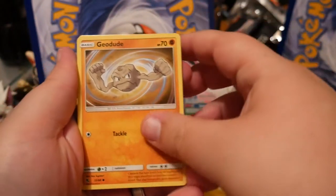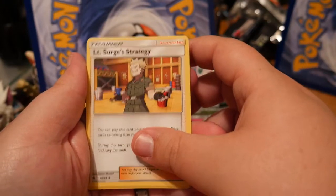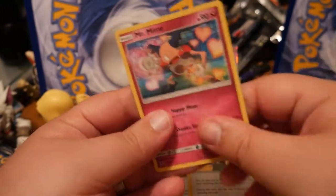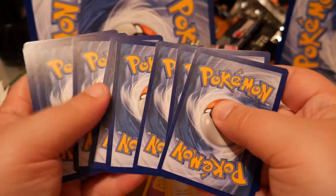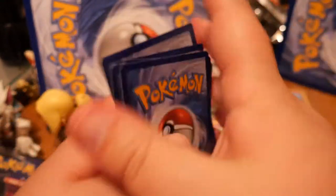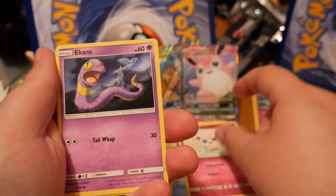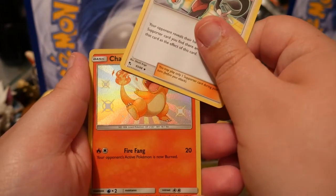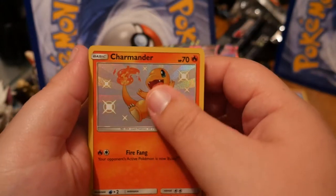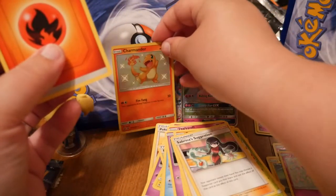We got ourselves a Voltorb, Geodude, Pikachu, Clefairy, Cubone, Brock's Pewter City Gym, Koga's Trap, Lieutenant Surge's Strategy. Reverse is a rare Clefable. And Mr. Mime. All the shinings are in the reverse slot, by the way, so you technically can get a two-hit pack. And there we go guys — Shining Charmander! And a Mr. Mime regular rare.